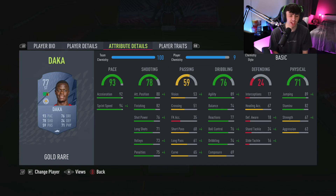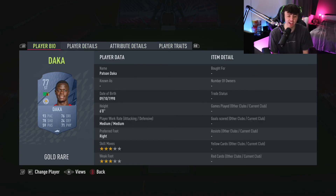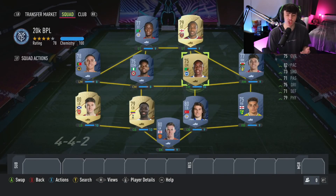I'm pairing Antonio with Daka — 93 pace, 78 shooting, 71 physical, 76 dribbling. He has 98 sprint speed on 10 chemistry. His shooting stats are very good — great finishing, good dribbling, not bad physical. His player trait is speed dribbling. He's six foot tall with really good pace. Playing a 4-4-2, it's a big, fast team — massive players with a lot of pace — and this is going to play very very well.